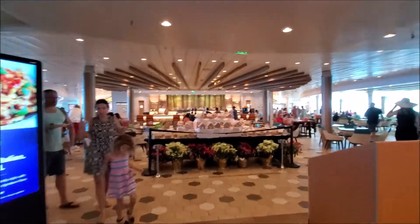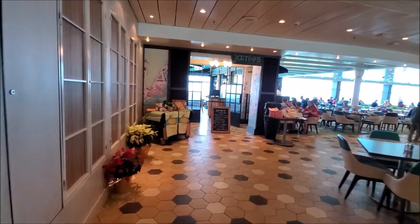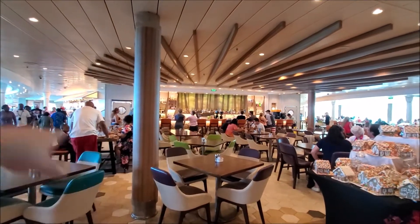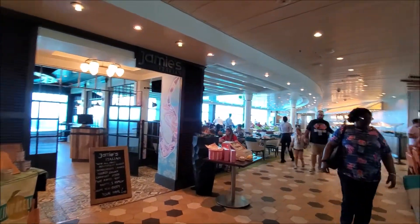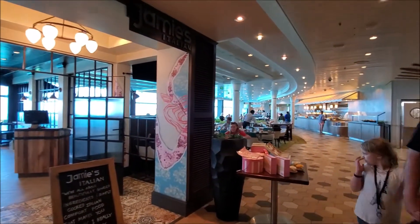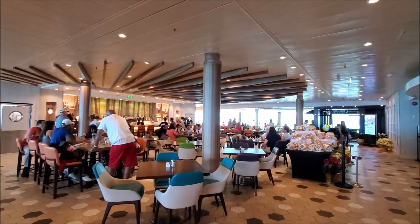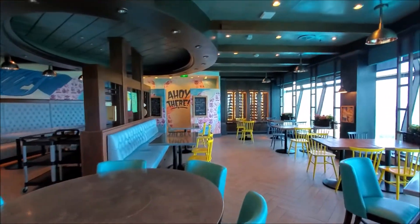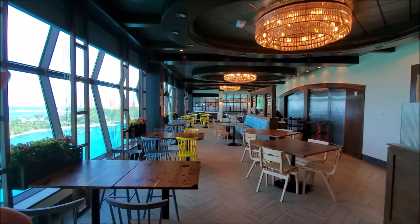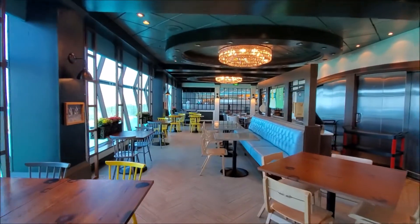Now we're in the Windjammer buffet. To my right is Chops Grill, their steakhouse, and to my left is Jamie's Italian restaurant. The buffet wraps all the way around — same thing on both sides — not a huge buffet and options kind of lack, but it'll fulfill your hunger. Quality is good, but variety lacks, which we've noticed on cruise ships the past couple years. The back room of Jamie's is a little quieter, but right up front you get all the noise from the buffet area, which I can imagine gets very crazy at night — keep that in mind if you decide to dine here. We're going to check out Chops next.